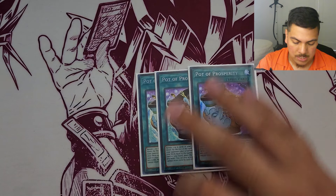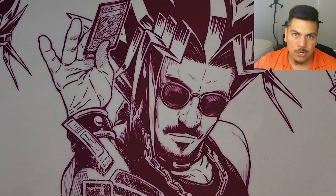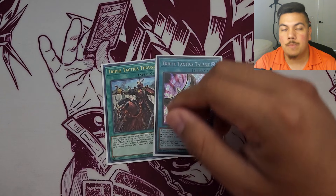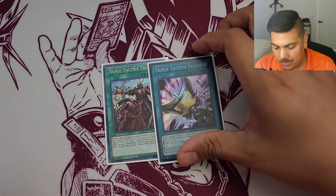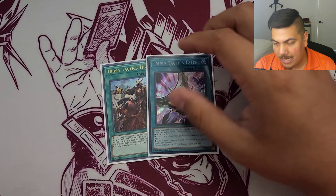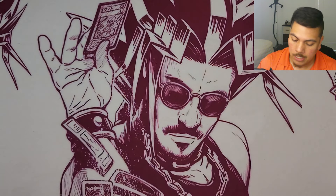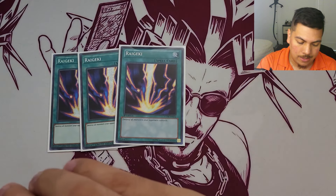I play three copies of Power of the Prosperity to make sure I can see the right board breaker or my best starter. I also play one copy of Thrust and one copy of Talents. I'm considering bumping up to two Thrusts and dropping Talents, but Talents does come up nicely - I can take my opponent's monster and look at their hand to check for weird interactions like Kaiman, Ghost Dog, or a field spell that would really hurt me.